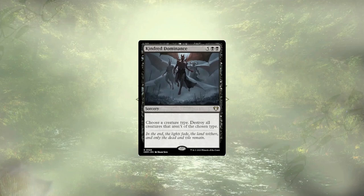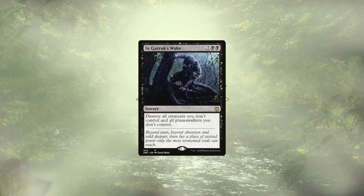Kindred Dominance is a new card from one of the other pre-cons which will let us wipe our opponents' boards and strike hard with our Sliver army. Ingoruk's Wake is here for the exact same reason — we want these one-sided board wipes so we can punch our opponents hard.